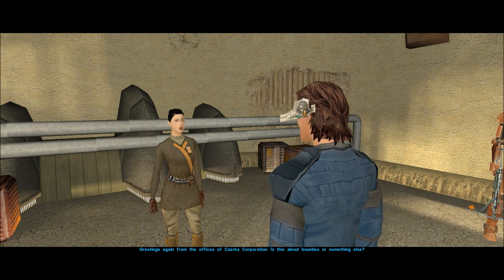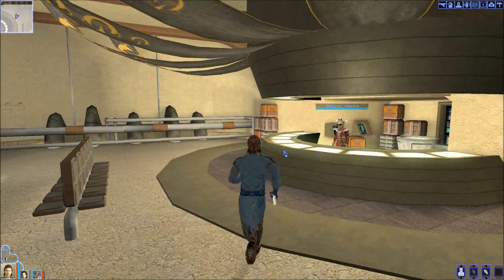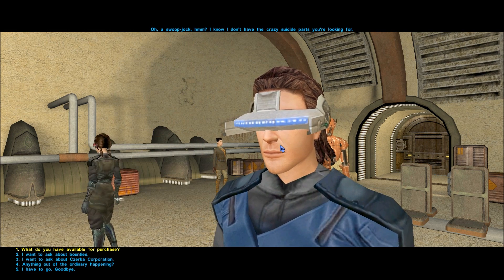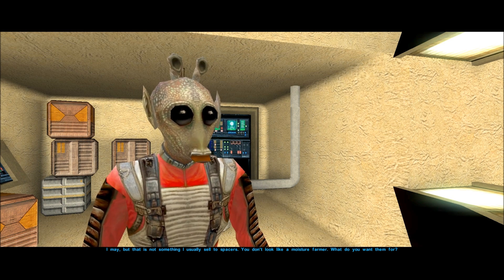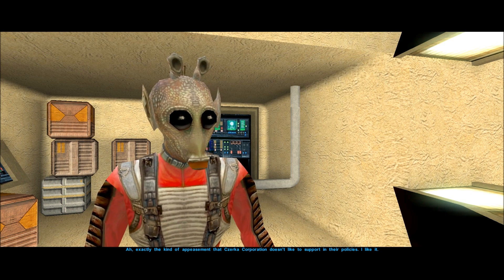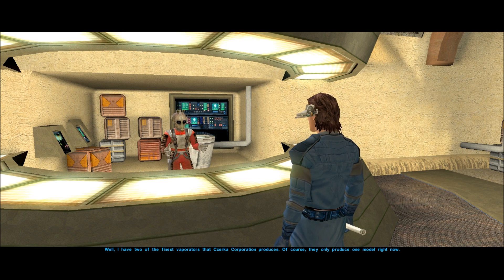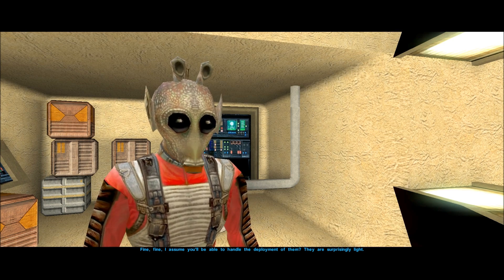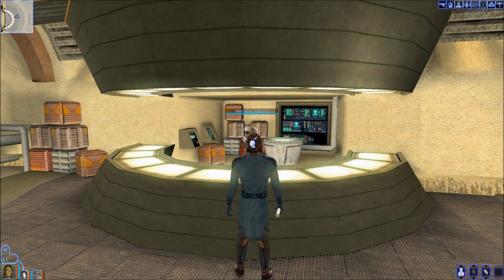Greetings from the offices of Czerka Corporation. We ask if they have any moisture evaporators — to exchange with Sand People to stop their attacks. That's 100 experience and 400 credits lost, and we've got our evaporators. We actually got enough points to level up, which I'm going to do when I leave here.